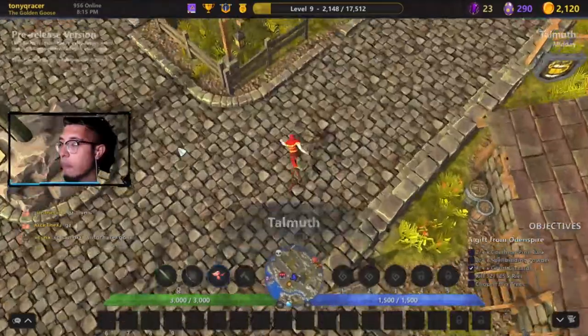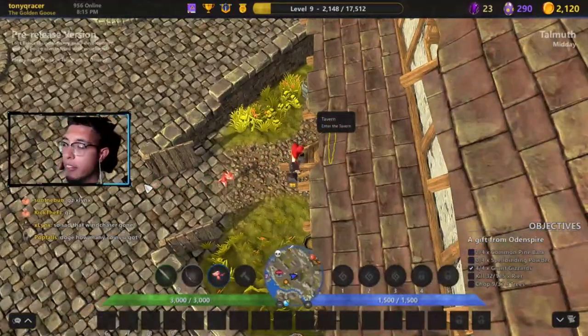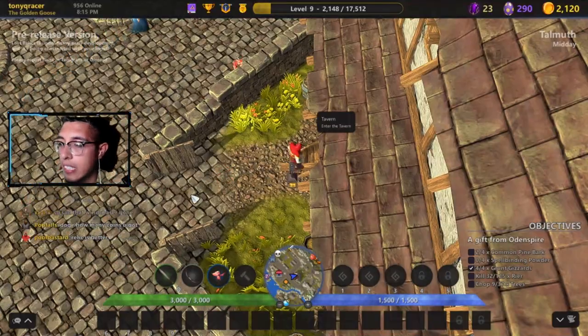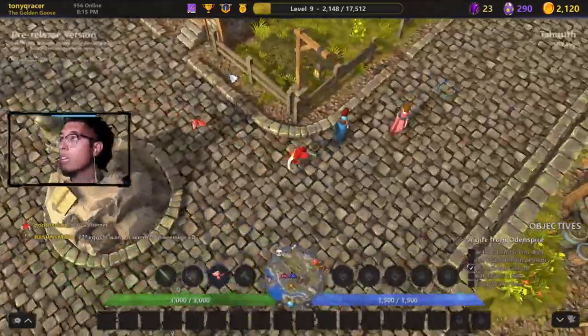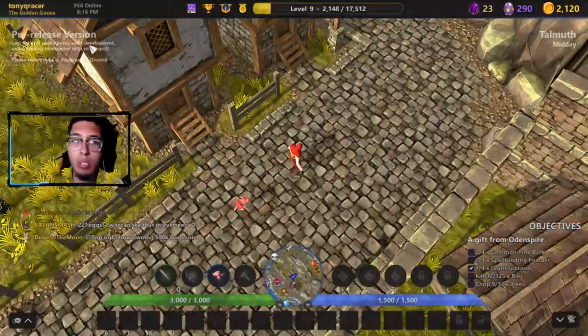This is the town hall. The main spot you always want to be at is the tavern, where most of your stuff like bounties, quests, and all that is located. We will make another video on that, but right now I'm clicking the left button and it's moving me around.